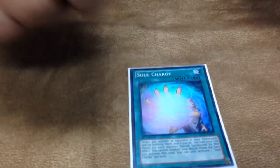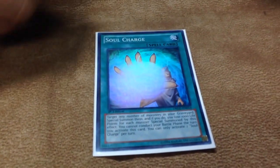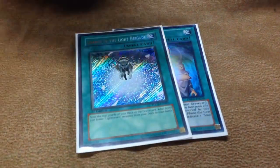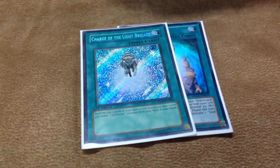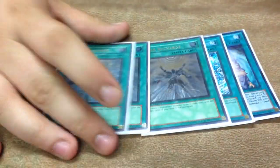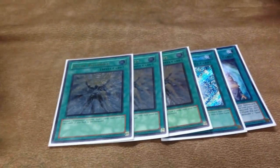Spells: one Soul Charge — I feel two is too many, three is way too many, one is fine. If you draw it you win; if you don't it doesn't matter. One Charge of the Light Brigade, just a staple Rota that mills three. And three Solar Recharge — those are the only spells I play. The Recharge can get cloggy at three but now with Raiden and Minerva as discard outlets, it's a lot easier to have more Lightsworns in hand.